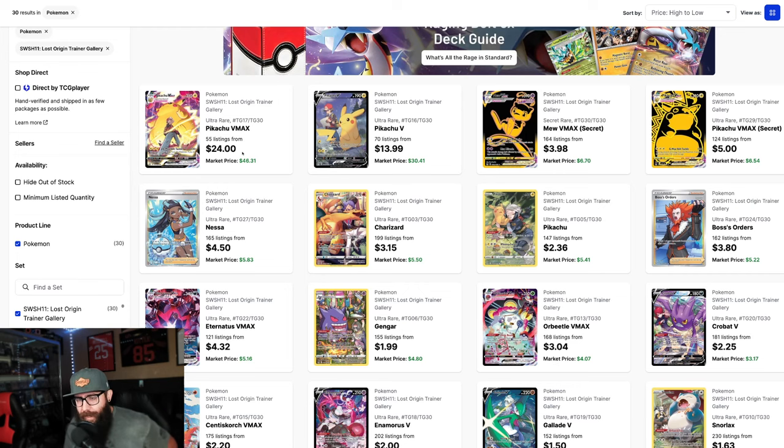Clusters! We're doing another deep dive on a trainer gallery. We're going to be talking about some of the cards that I think have a lot of room to move in both raw and PSA 10. A lot of these are going to be cards that people aren't really talking about from the set, so you're going to want to stay till the end. Let's just take a brief overview — this is the Lost Origin trainer gallery.